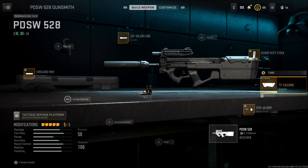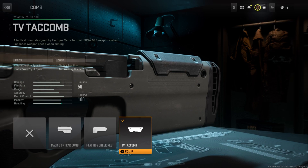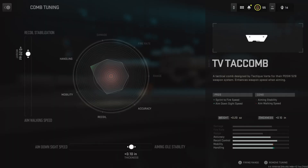Moving on to the comb, I'm on the TV TAC Comb. This helps with Sprint to Fire Speed as well as Aim Down Sight Speed — both great bonuses when rocking an SMG. For the tuning, I have the left slider about three quarters toward the recoil stabilization, and the bottom slider about three quarters to the right toward Aiming Stability. Again, this does not have to be exact — just a rough estimate.